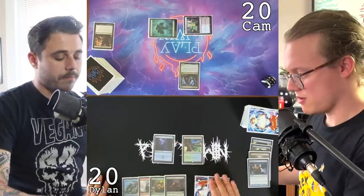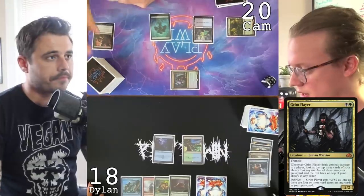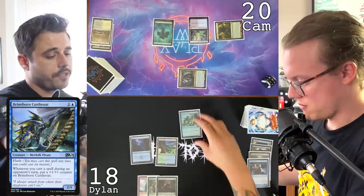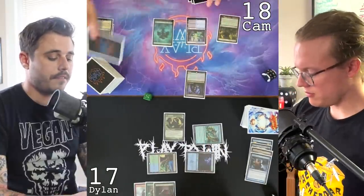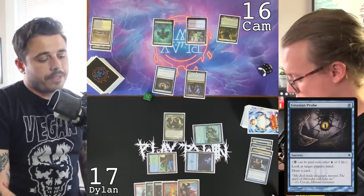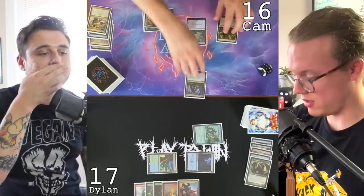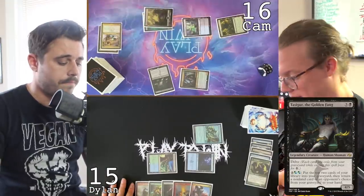Untap, draw a card, play an Island. Draw — I was really banking on that Preordain. Forest into Grim Flayer, pass. I'll Thought Scour myself at the end — Jace the Mind Sculptor and Hinterland Harbor. Draw a card. Untap — tap land and swing with Grim Flayer. When Grim Flayer deals combat damage, look at the top three cards — I'm eating them all. Flash in a Brineborn Cutthroat, get you for two. Take two and a damage — down to 17. Cast a Tarmogoyf — four five, that's my jive.